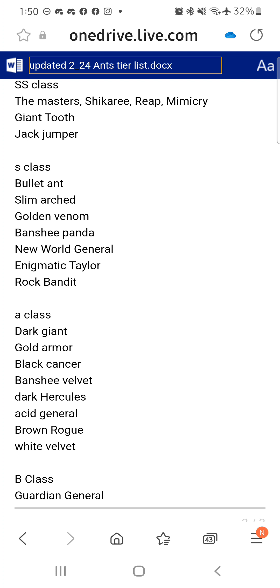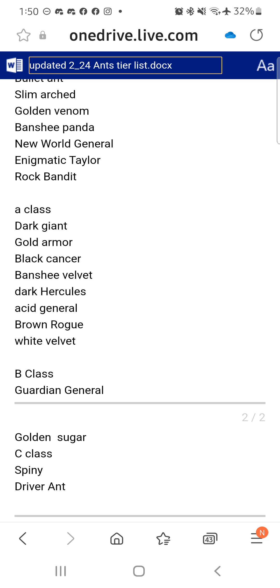I'm actually going to change the next three, because those three don't work - except for Rock Bandit. Rock Bandit will stay S class. A class: I put Gold Arm in here. I removed him from - I think it was SS class. He's the best role player in the game in that you're able to put him in so many places, but there are still other things you could put in those places, depending on what we're talking about, that are better.